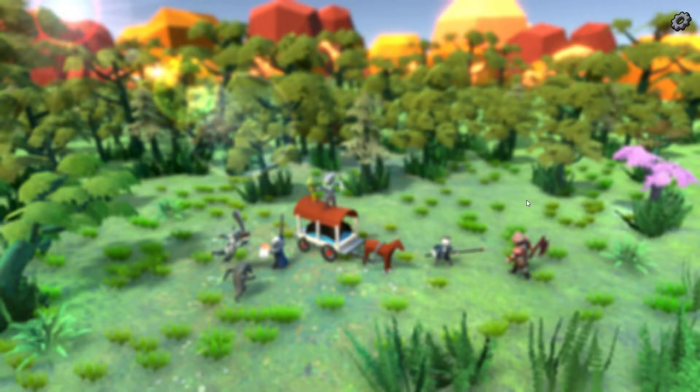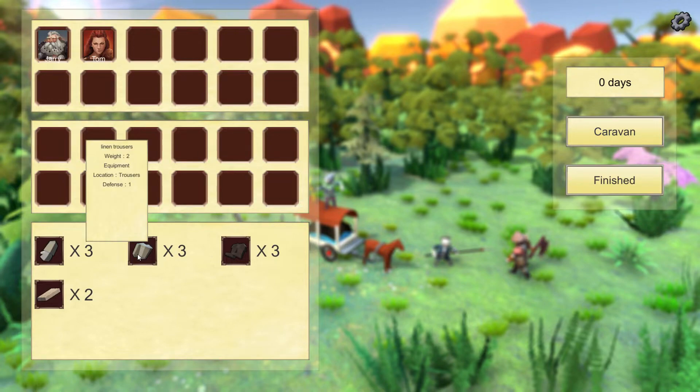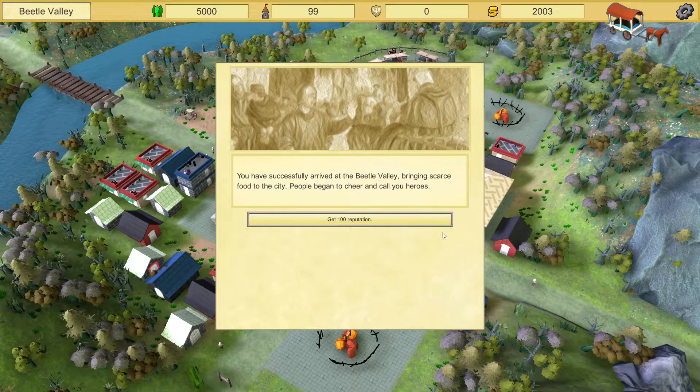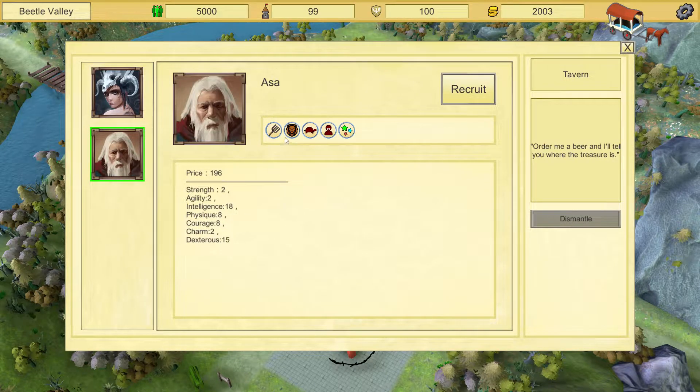Great, we got a lot of items — some materials. This was what we had today and what we got. That was actually a good fight. Now let's prepare the caravan. You can of course recruit new people. The game needs you to recruit a lot of people and fire a lot of people.